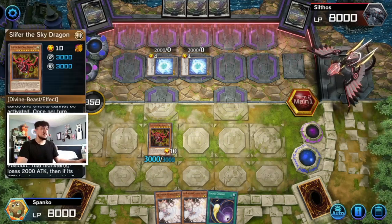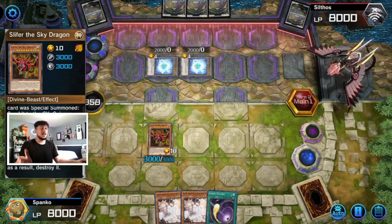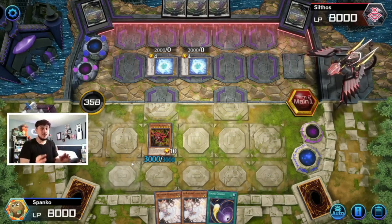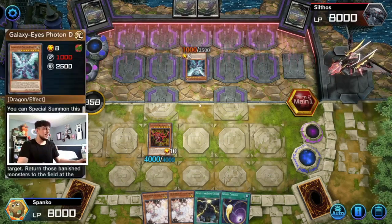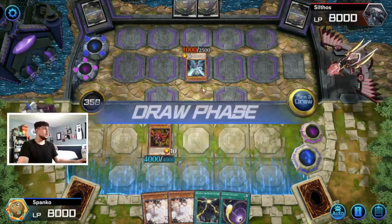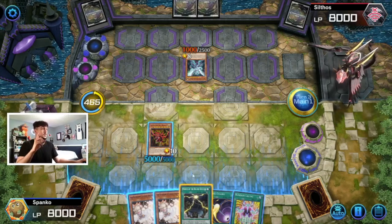Slifer's effect is not once per turn, by the way — whenever a monster is normal or special summoned it loses 2000 attack, and if it goes to zero it gets destroyed. This card is nuts. He special summons Galaxy Eyes Photon but it doesn't matter because now we're still a 4k Slifer — Galaxy Eyes is only at 1000 attack because of Slifer's effect. He changes the turn to us.